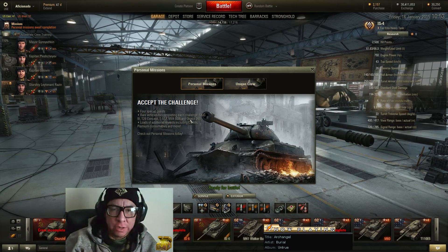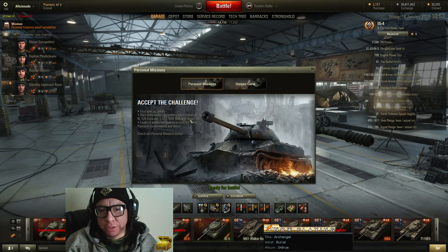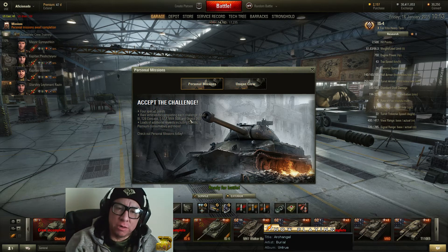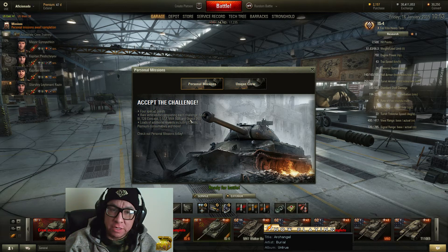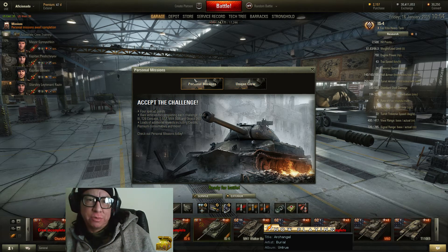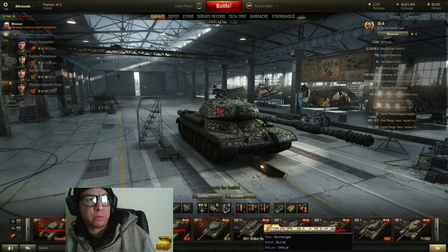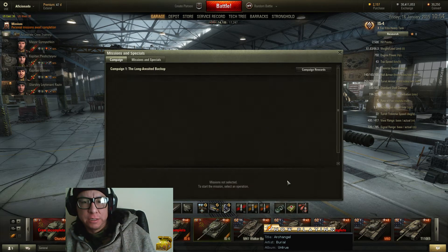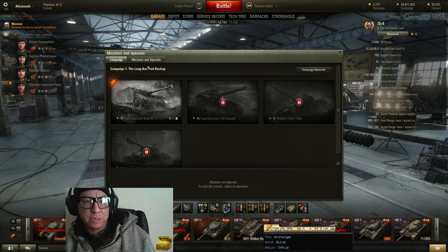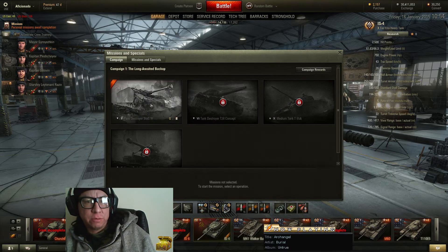Hey guys, Aficionado here, another quick tip for the day. Personal missions have been activated — it was actually in the patch we downloaded near Christmas, but it's been activated. Because I did it on the test server, I know exactly how it works. You really should activate all of the personal missions even if it's not your thing or you don't really care about it. Just go over to the missions tab and turn them on anyway — you can get some cool stuff and it also helps generate credits.